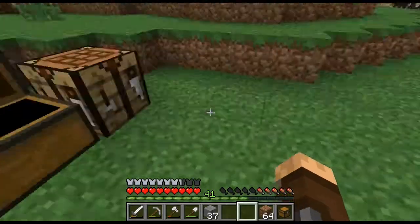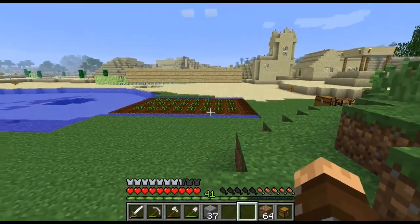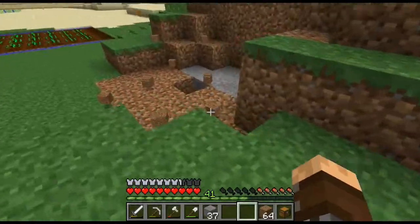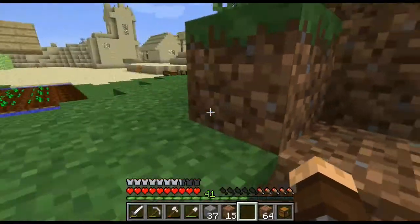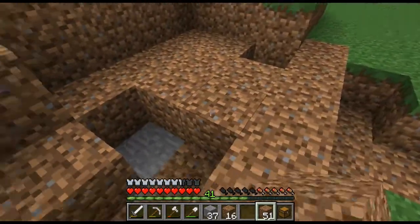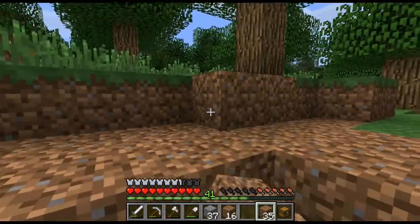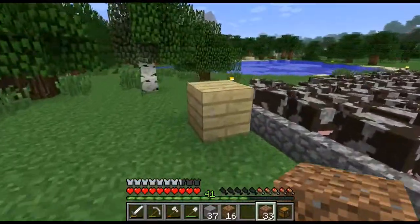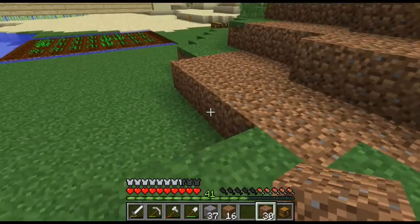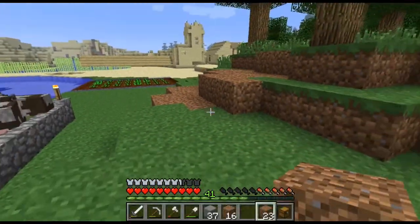I need a lot more seeds. I better keep mining the area downstairs, because when I get that area done it's going to take hundreds of seeds. What was that sound? Creeper! Bastard. Why do they always do this? Freaking kamikaze jerks. Let all that grow grass back and it'll look semi-natural. I don't know. Does that look right to you guys?